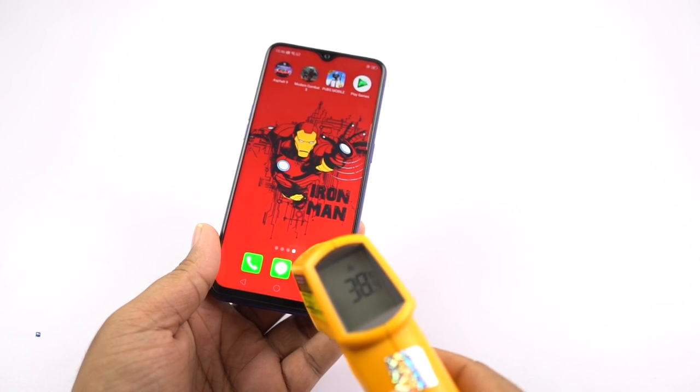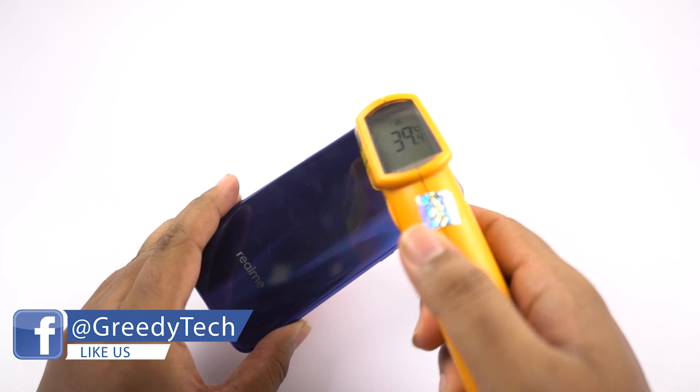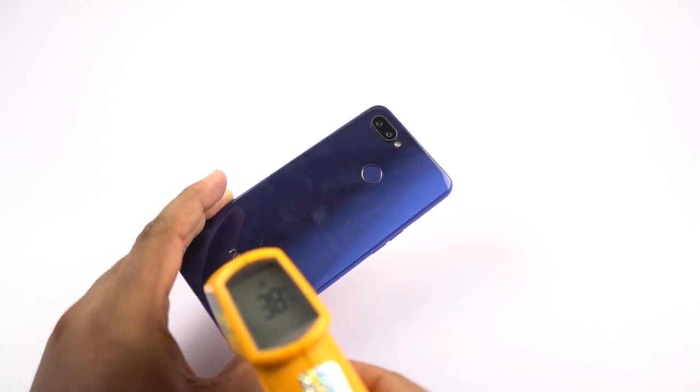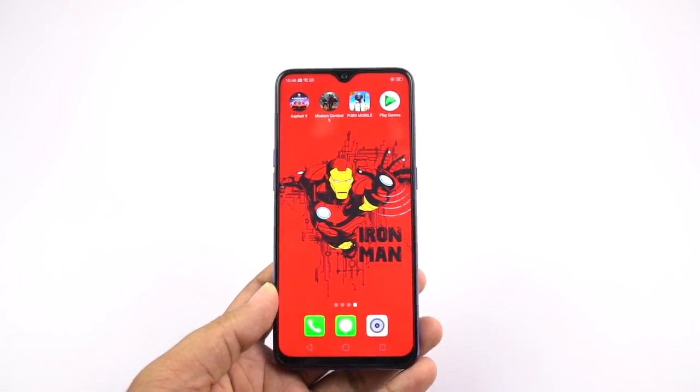On the front I've seen a maximum of 40 degrees, at the bottom it's fluctuating from 38 to 42, on the back I've seen 39 degrees, and at the bottom it's fluctuating from 38 to 39 degrees. The phone feels slightly warm but that's manageable, not a major issue. Next I'll be playing PUBG Mobile.